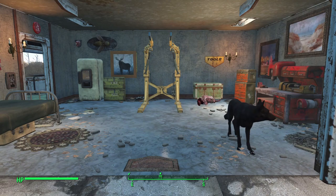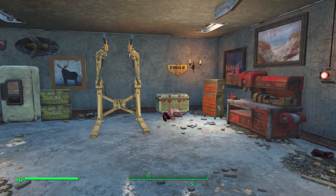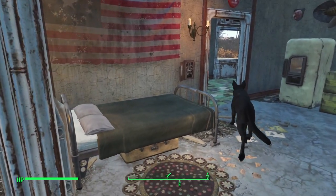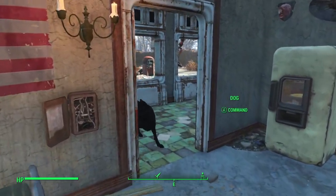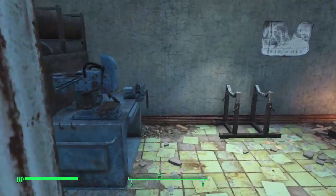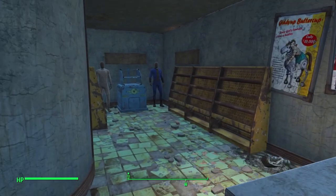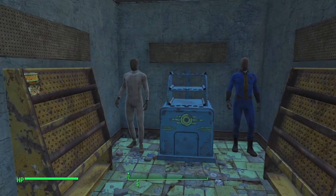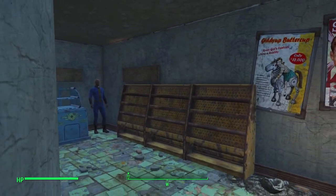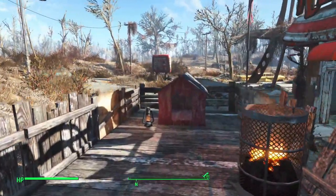Welcome back — I've decorated up the garage at Red Rocket and made it into a little home base. We've got storage, a bed, and our workbenches. We have display cases for bobbleheads, magazines, and unique armor and weapons — which I'm sure we'll have to expand as the playthrough continues. And we have a little spot for Dogmeat as well.